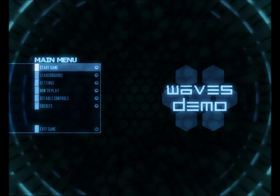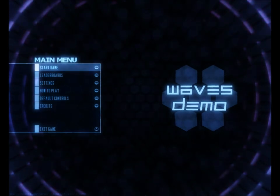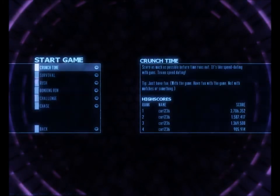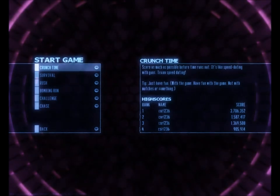It's really different from any shooter that I've come across. It's a twin-stick shooter, and the coolest part is there's no levels. There are multiple ways of playing, as you can see, but the only one available in the demo is Crunch Time. I believe even in the real game, this is pretty much the main game.